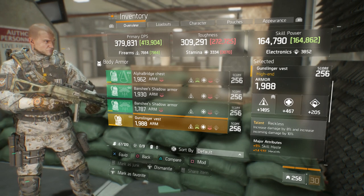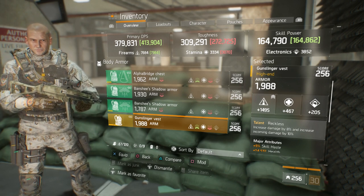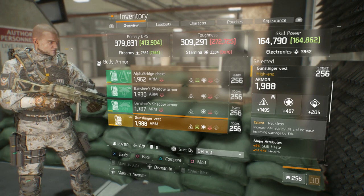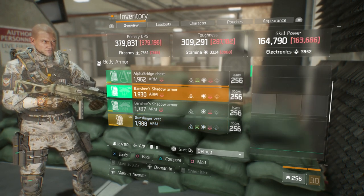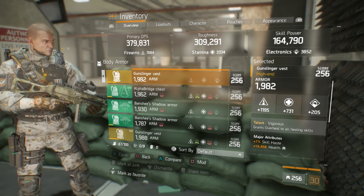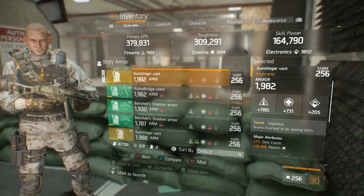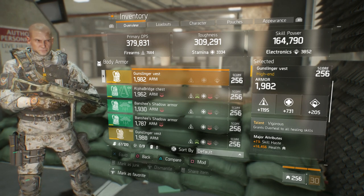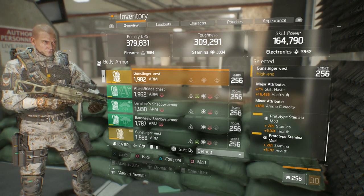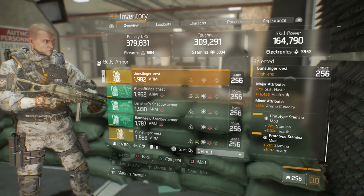If you're going to run Reckless, I advise at least 300k toughness, especially if you're running in a duo or definitely solo. In solo situations such as the DZ or running weeklies and dailies, I go with the Vigorous chest piece. I wish the firearms were a little higher — as I acquire one with better armor and better main stat, that will change. But it has skill haste, health, and ammo capacity, and in its mod slots: 265 stamina/health and 261 stamina/health.